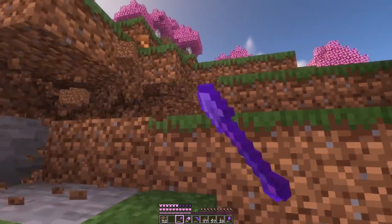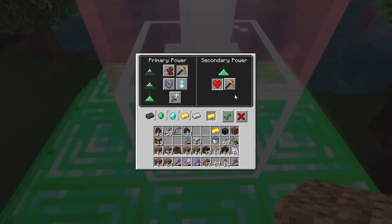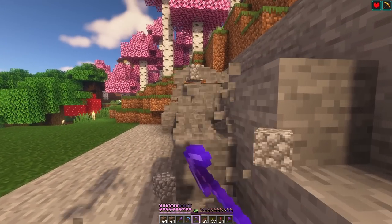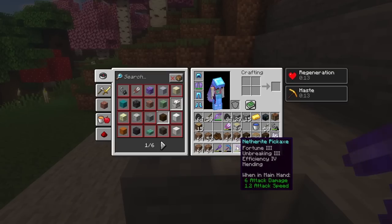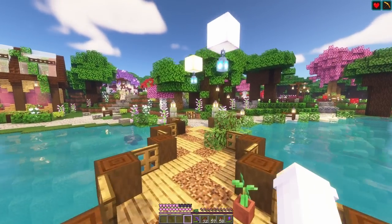Once we've got rid of the trees we need to do some flattening. Now that we have a beacon we should be able to instamine the stone away. Wait, it doesn't look like it's working. Do I need like efficiency 5? Ah, that's probably it.